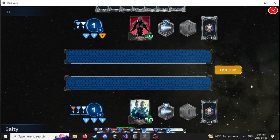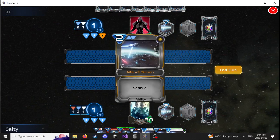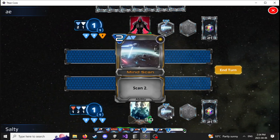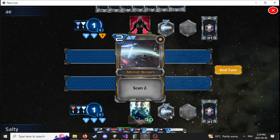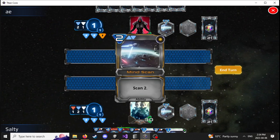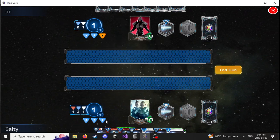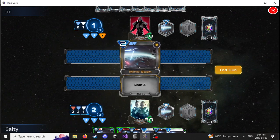Welcome to another Titan Corps video. Today we're showing off a brand new mechanic for the blue mech class called Scan, where you reveal X amount of cards in your opponent's hand — in this case, two. To cast it, we first have to give up a cover power, and then we cast it.